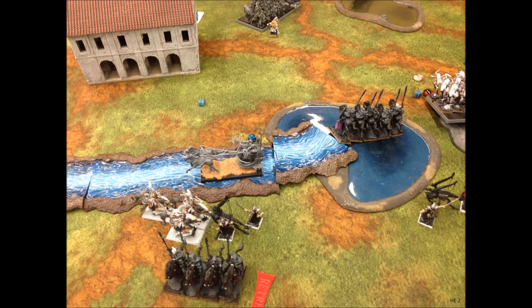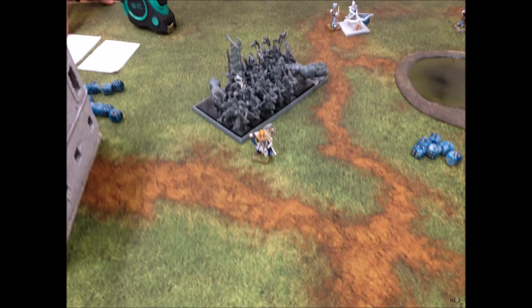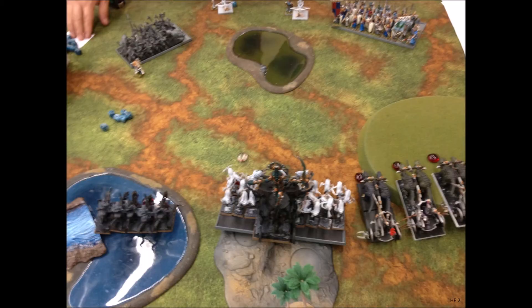Highborn Elves turn two. My opponent knew he'd have to deal with two chaffing blocks of Fast Cavalry all game, so his general bravely charged out of his unit to drive away one unit of Dark Raiders. The Dark Raiders got away without drowning and without causing panic. The Lion Guard then moved up as far as possible. Unfortunately his Elion Reavers did the smart thing and charged into my Reaper Bolt Thrower — at least one got swept away by the water. His Frost Phoenix and character on an Eagle moved into my backfield. Here's the center of the board: our troops are facing off across a large no-man's land, and one of us is going to have to cross it or get shot to death by the Seaguard.